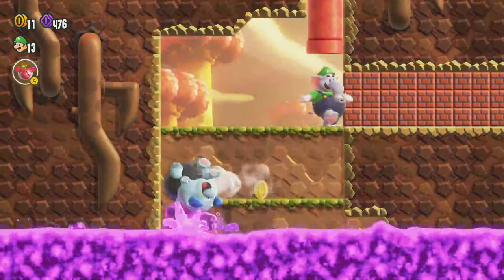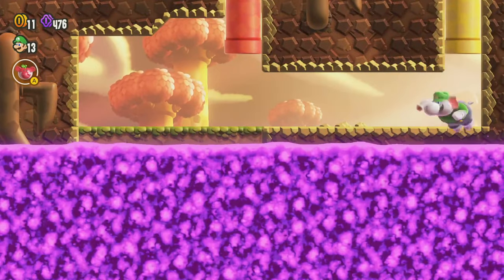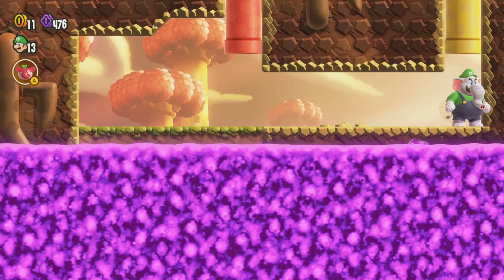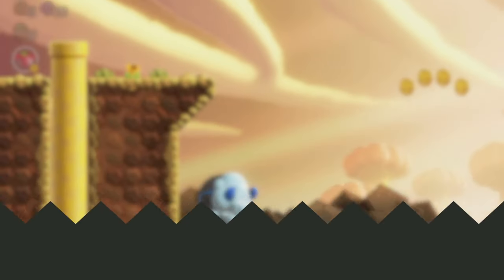Since we have Elephant Luigi active, we can crush our way through those bricks. The poison luckily doesn't keep coming up, so you can take your time — at least it seems like it doesn't. And we can go through here.